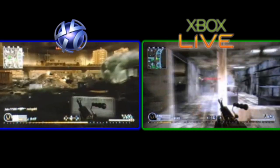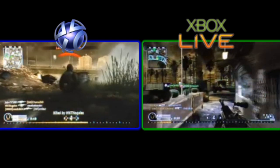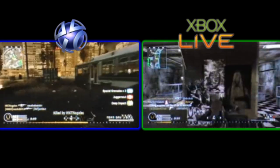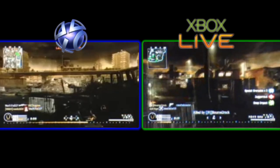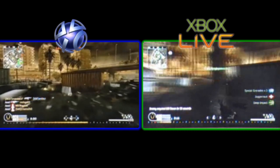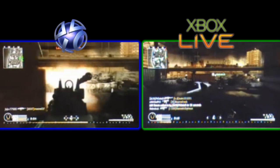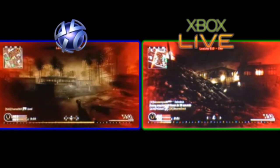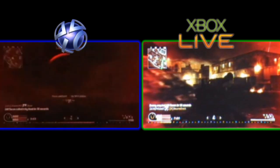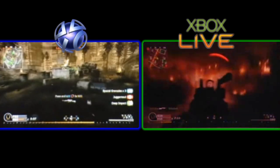Considering that 8-man party chat really is the only benefit you get from your £40 a year — if you don't really care about 8-man party chat, then PlayStation Network is more than capable of satisfying your needs. There are plenty of players online; this match is full on PlayStation Network and the match on Xbox Live is full. Both of them are running exactly the same, conveniently on the same map as well. I'd like to respond to the most common argument given in response to these videos: 'you get what you pay for.' So what do you get on a Gold account that you can't get for free elsewhere — and what do you get on an Xbox Live Gold account that you don't already get for free on a Silver account on Xbox?